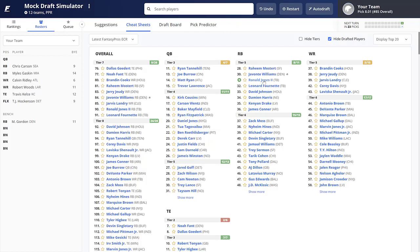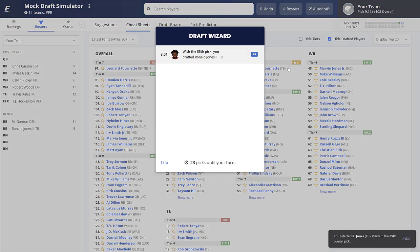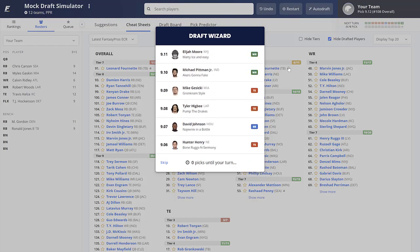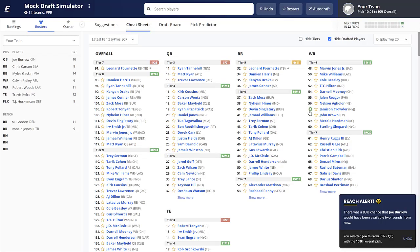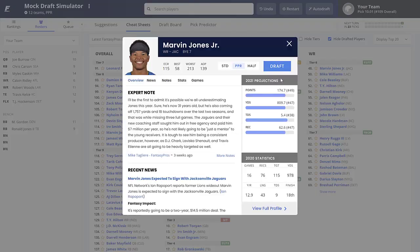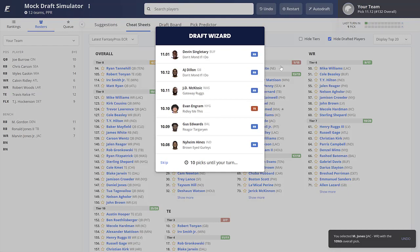We went wide receiver and tight end heavy early, so the name of the game now is running back depth. I'm going Ronald Jones — a name I've mentioned in these zero running back drafts because around rounds seven through nine you look for value, and I think he's a good value here. Then we go ahead and take Joe Burrow, my highest-ranked quarterback left available. Now transitioning to wide receiver, I really like Marvin Jones, so that's the pick.